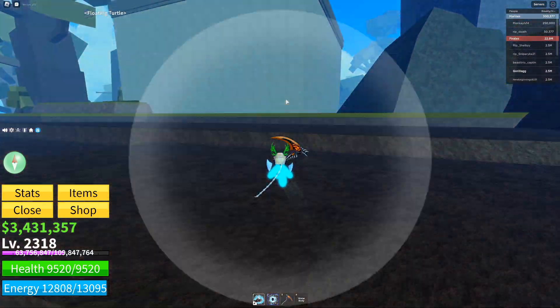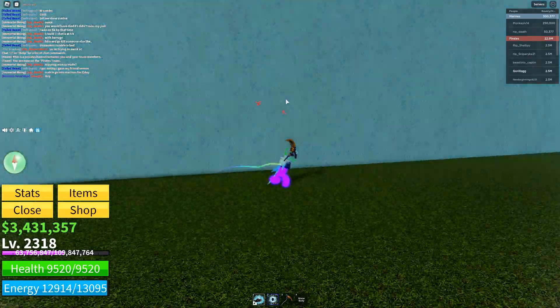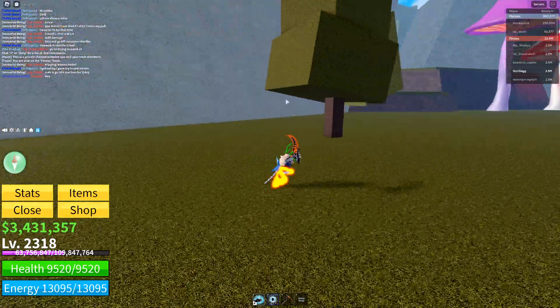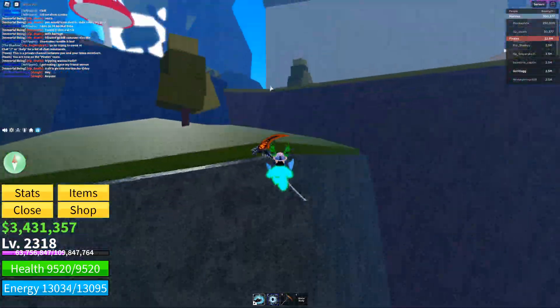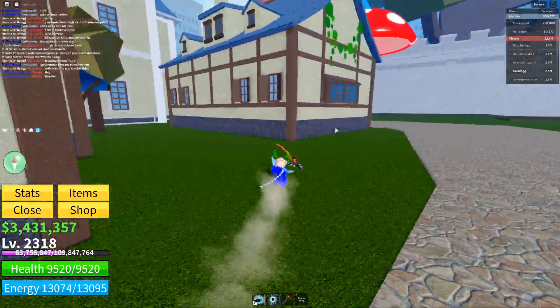Activate your Haki. We just kind of went through there and boom — this is the mansion. You can change your team to Pirates here.